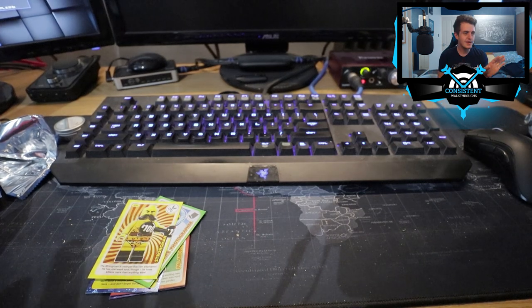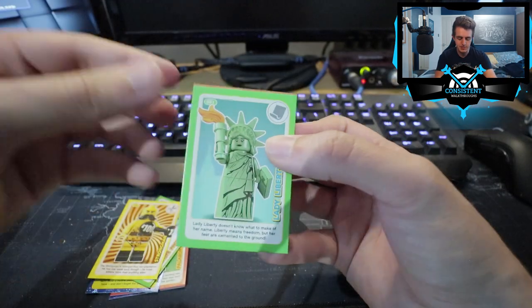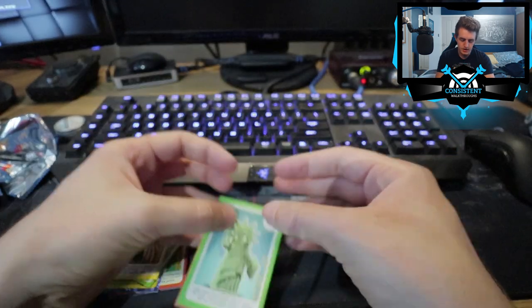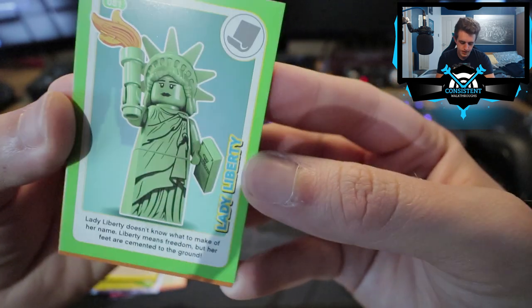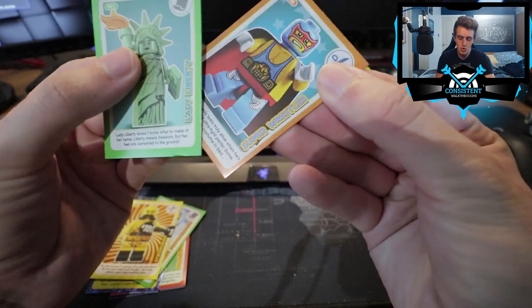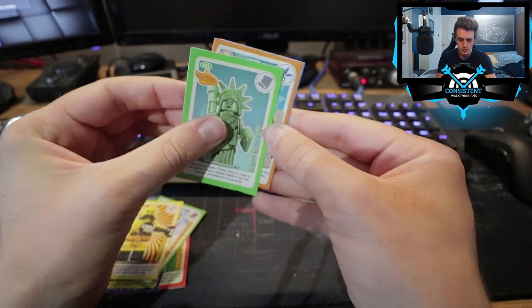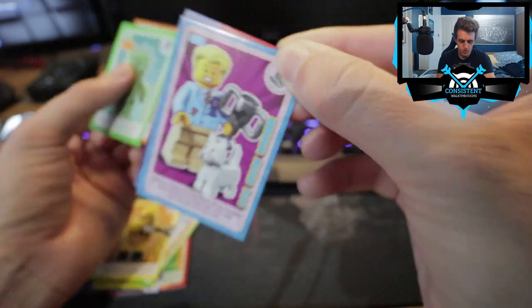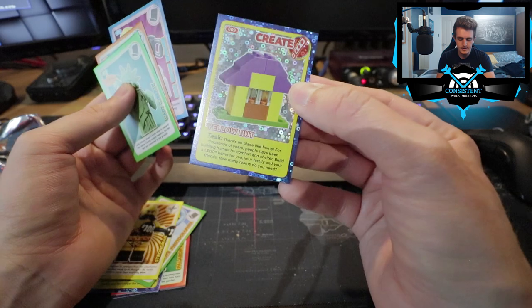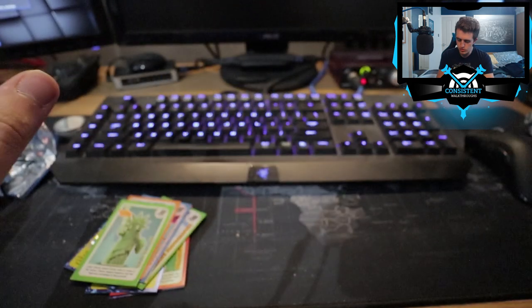We didn't get any duplicates, so that's the main thing, though we are currently one card down — Sainsbury's did this to me last year too. Moving on — Lady Liberty! Very fancy. Next card: Super Wrestler — wow, not too bad! Then Dog Show Winner — that looks amazing! And finally, Yellow Heart. These are all new cards, which is incredible — four new cards, no duplicates so far!